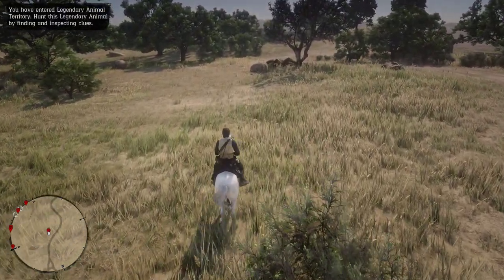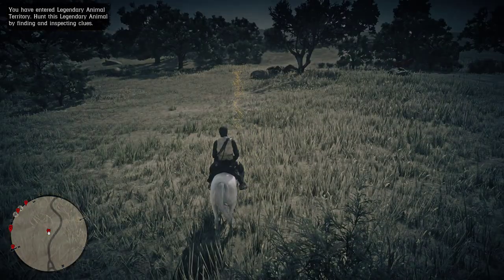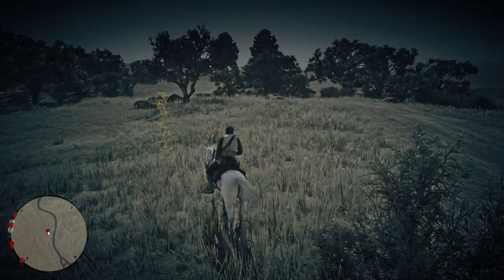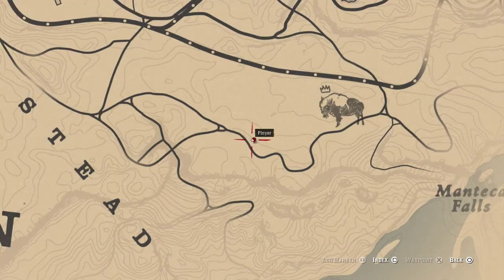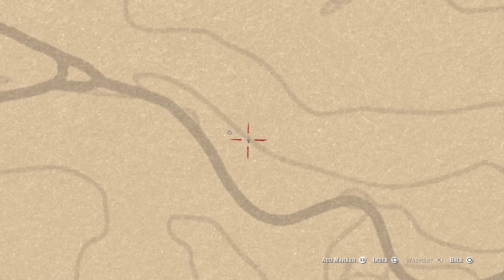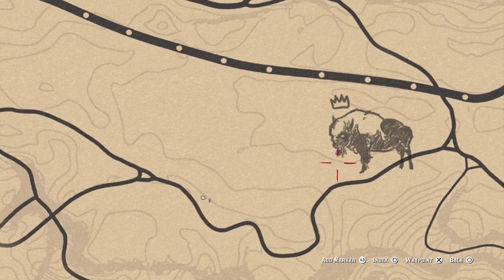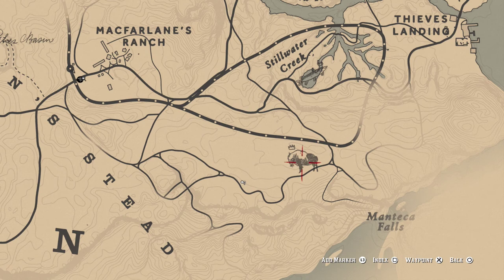You have entered by finding and inspecting clue C — hunt this legendary animal. And if you notice, when I left — look at that gold thing in front of us. Look what ended up spawning. That's what we're looking for. So yours could be here, maybe there, or down here — but it's in the vicinity. Because on your map, now he showed up — like the drawing for the Tatanka Bison.